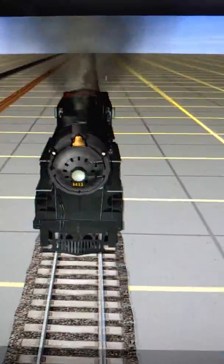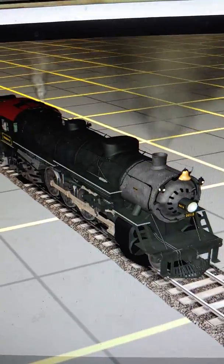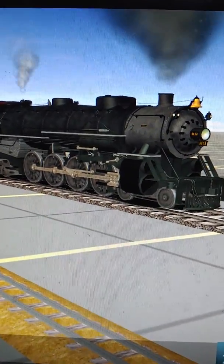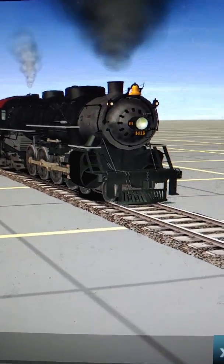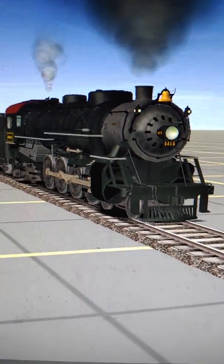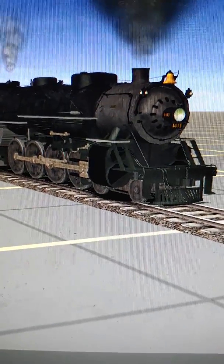Right here we're looking at number 4413. Frank made this engine up, but this engine was actually a real engine. I don't know if the story was fake or not, but it probably is fake. I think his name was Eugene, yeah. So this engine was named Eugene. In his story, it was talking about how Eugene became a ghost engine.